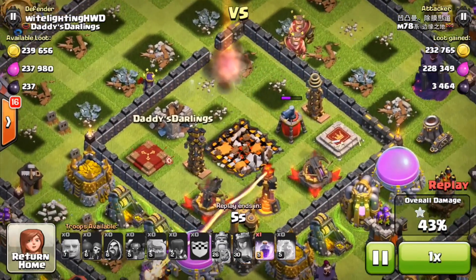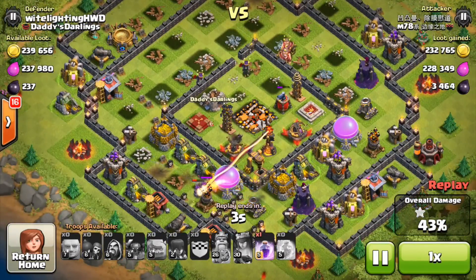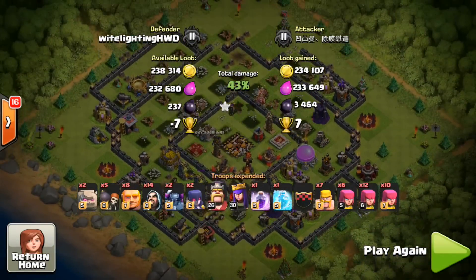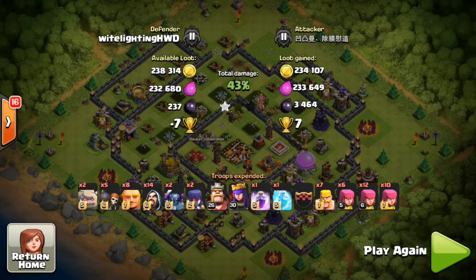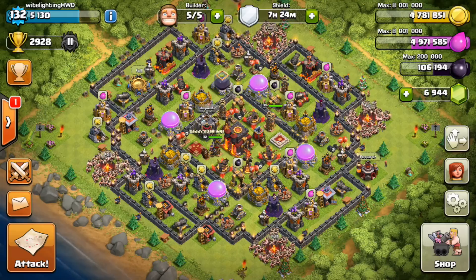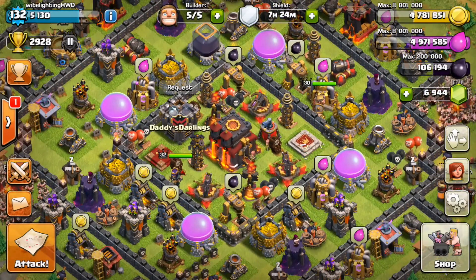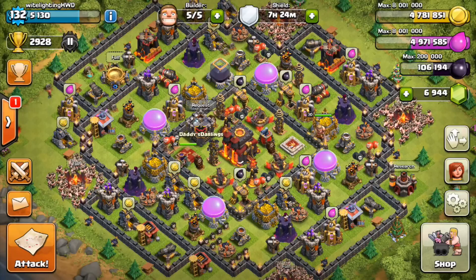The town hall goes down — she takes it — but she's not going to get anything after that. It ends at 43% one-star, and I only lose seven cups and a little bit of loot. So this wasn't terrible, but this was the one and only loss this base has seen so far. That was my amazing base and the replays — this is definitely my new favorite base and the one I'll be using for trophy pushing from now on.